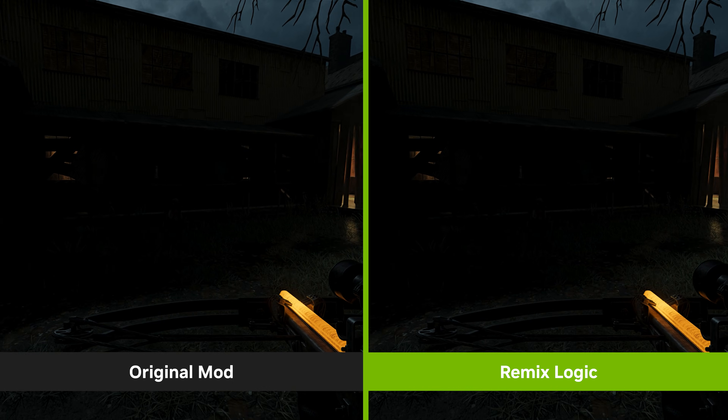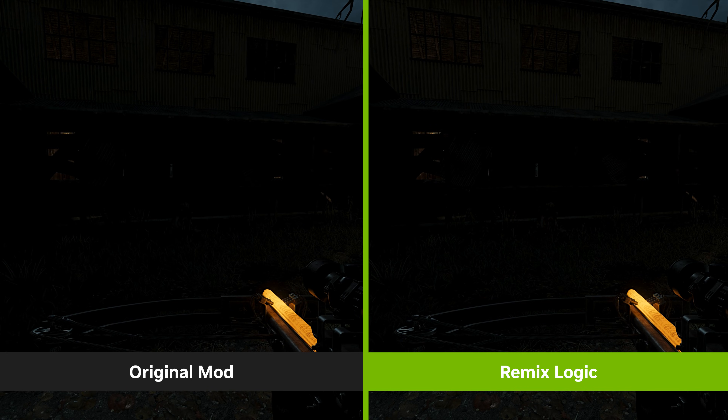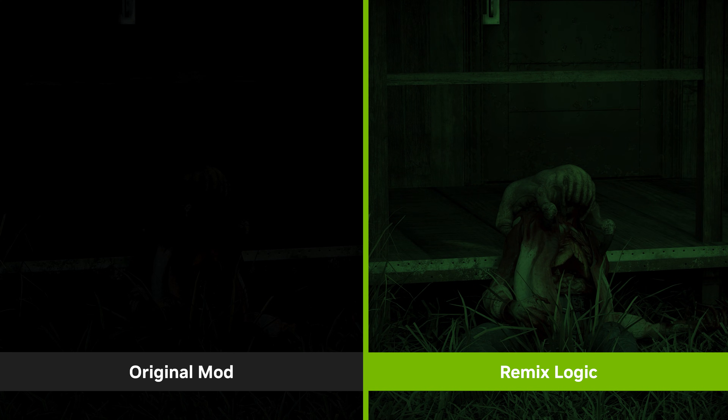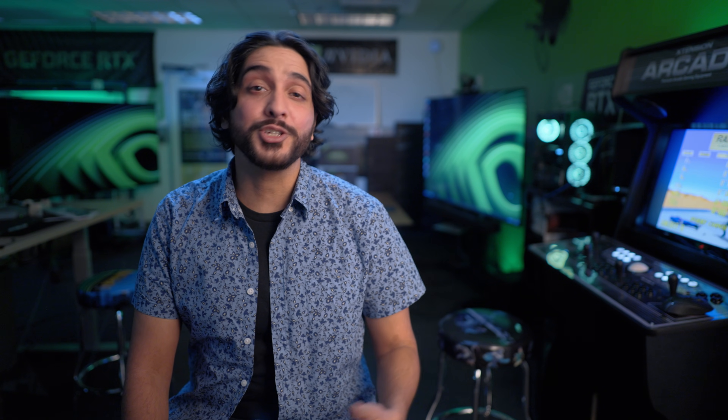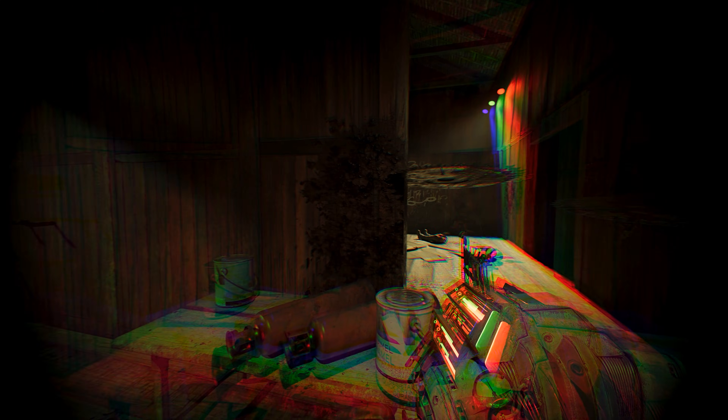Take this crossbow for example. With Remix Logic, when the camera zooms, it creates a night vision effect, allowing me to see the zombie that was hiding in the dark. We can even create a system that warns the player about incoming danger — for example, when an enemy's nearby, I see this dramatic pulsing effect.